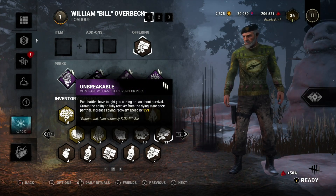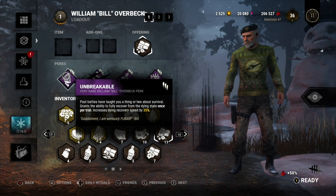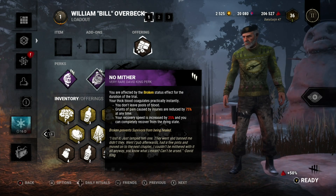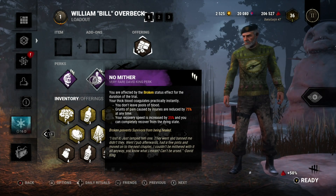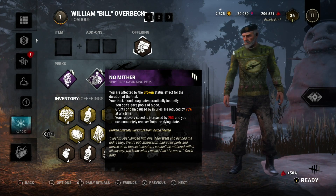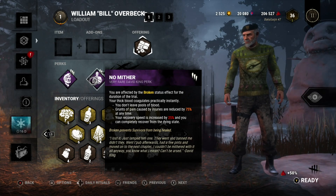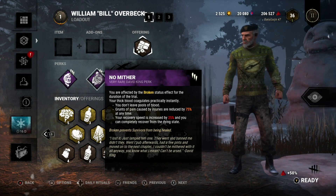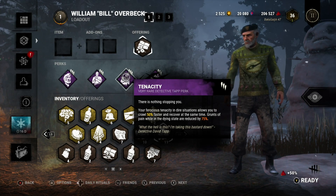Unbreakable lets you fully recover from the dying state once per trial and increases your recovery speed by 35%. Now obviously with No Mither you can always recover from the dying state and you do that at a 25% increased speed. With tier 3 No Mither we know the grunts of pain suppression is nice and you don't leave pools of blood. Since it doesn't say these perks don't stack, I think what's going to happen is with 35% recovery stacked on 25%, I'm going to recover 60% faster — and then paired with tier 3 Tenacity from Detective Tapp, I can crawl 50% faster and recover at the same time.